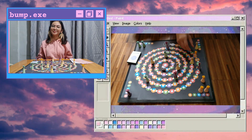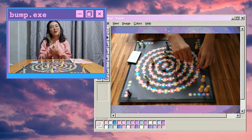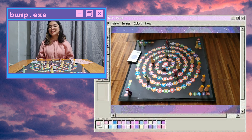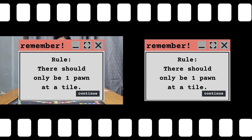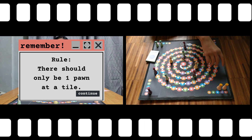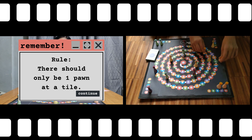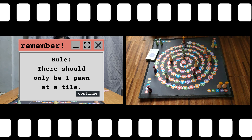Third is to bomb. If there's already a pawn at your landing tile, then you can bomb them and that pawn will start over again. Remember the rule: there should be only one pawn at the tile. Be careful on who you bomb — it may be your own pawn, and there's no exception. If that happens, put that pawn back at the starting tile.